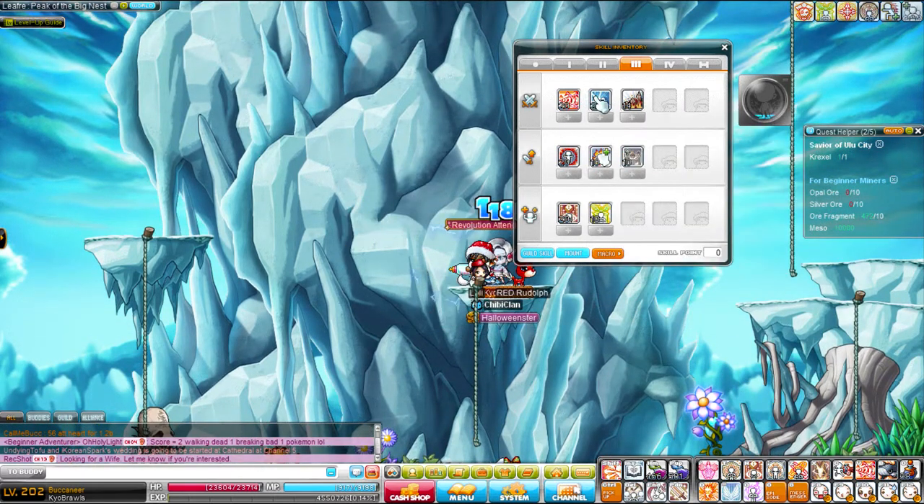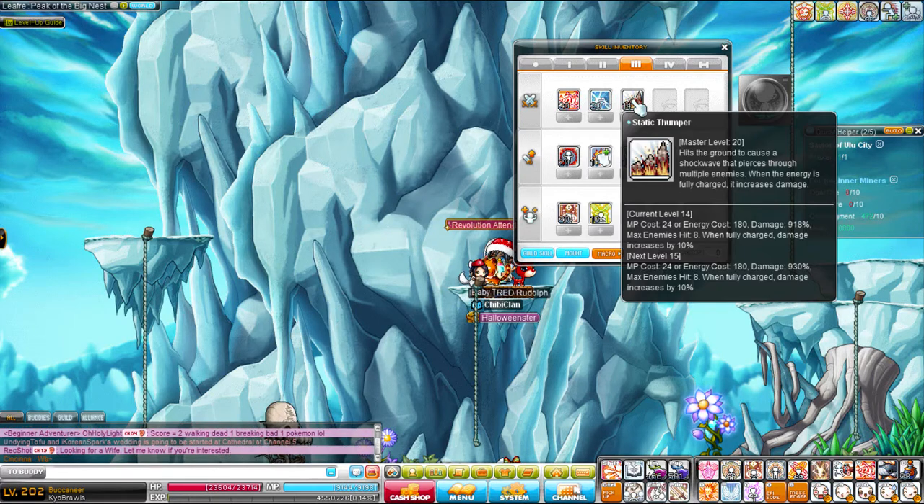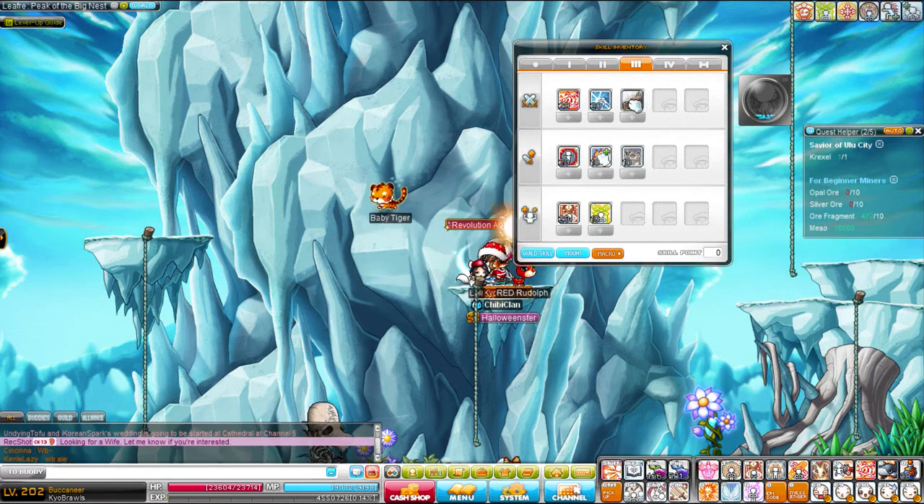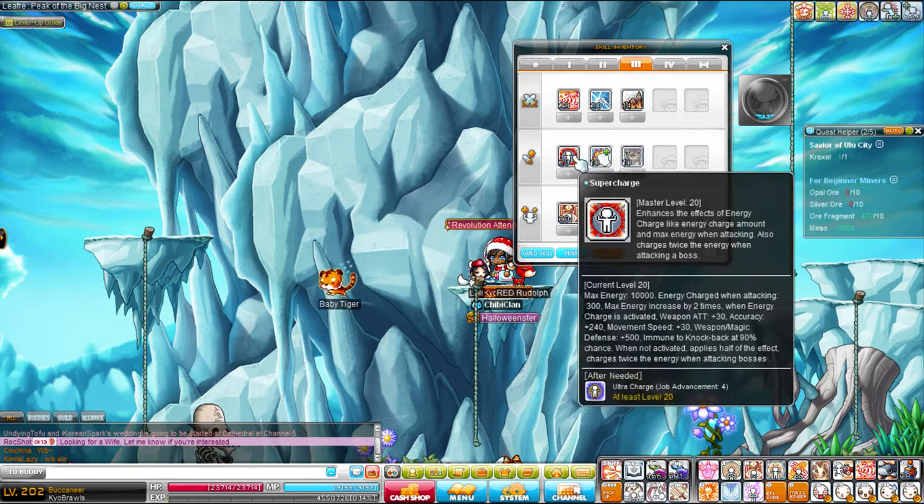Energy Burst pretty much stays the same. Static Thumper — used to be called Land Lover Blast, now it sounds like a jet skill because it is. Also, very, very terrible. Everything else is pretty much the same.